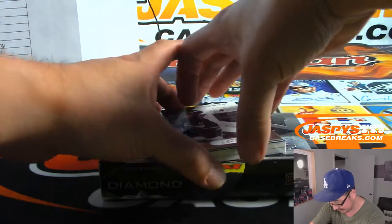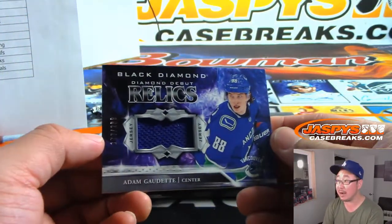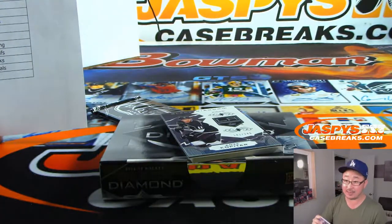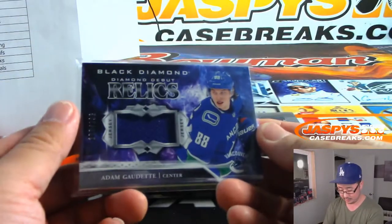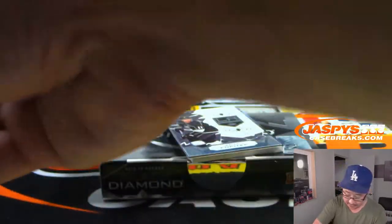Stephen K got the big jumbo Golden Knights Relic. Two more here. We've got Diamond Debut Relics — Adam Godet, 177 out of 299. Jack B. says hold on to Carew, it's going to be good. That goes to Vancouver — that'll be for Neil and the Canucks.